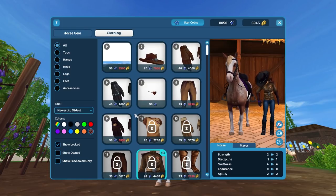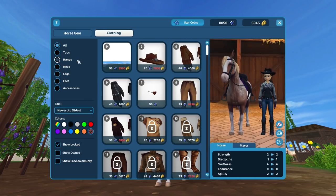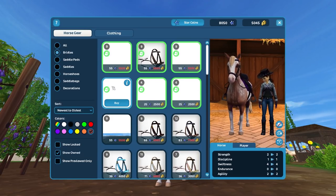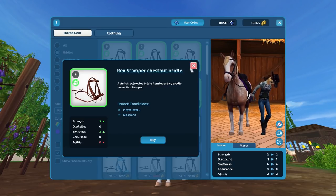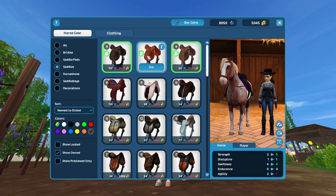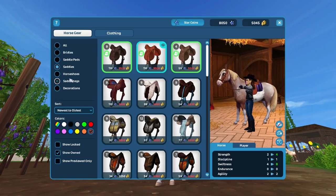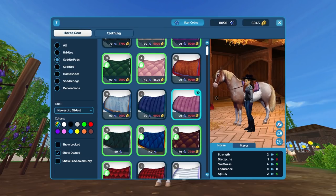Let's try on an entire outfit. I want a brown bridle — let's show owned. Let's try on that one. And I would like a brown saddle to go with it — let's take that one. This is a really, really easy and neat way to move around here. Now I want a saddle pad, and I don't want a brown one — maybe a pink one. No, that doesn't go with the saddle. Blue always works.